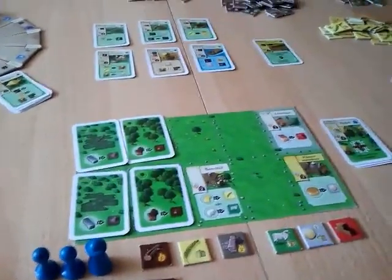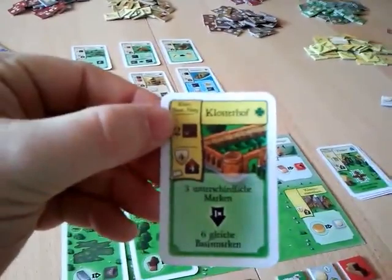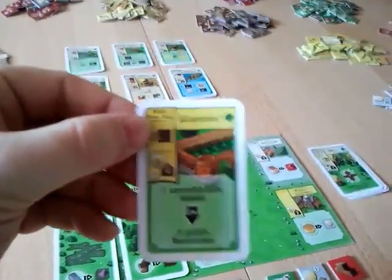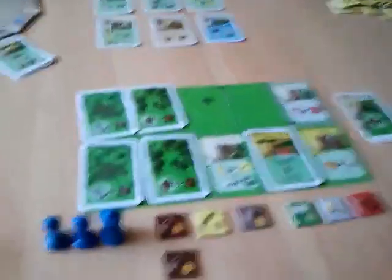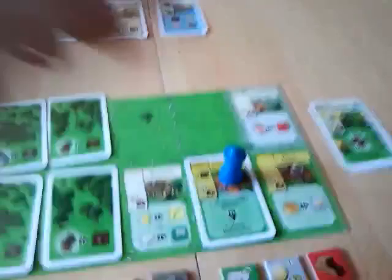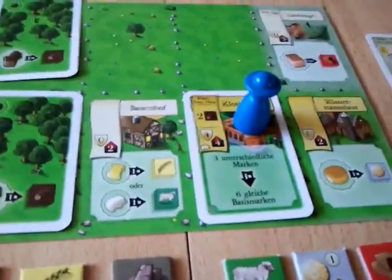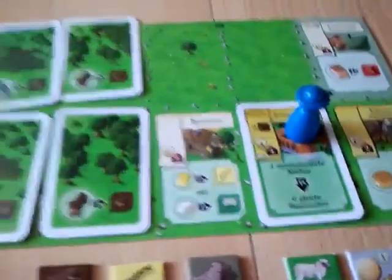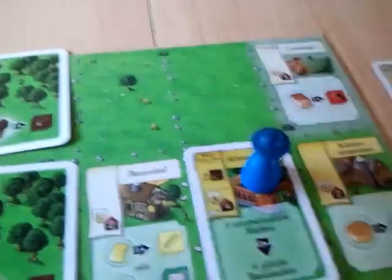With the second action we are going to build a building — namely this cloister yard. It's yellow, meaning it's a cloister building, so it has to go next to other cloister buildings. First I have to pay two wood to actually build the building. And since we just built it and our prior is still unused, we can immediately put it into the building and use it.